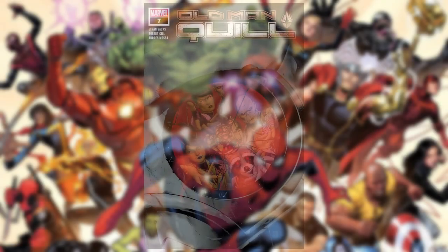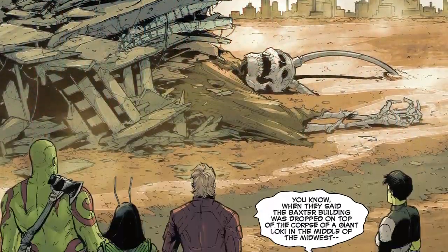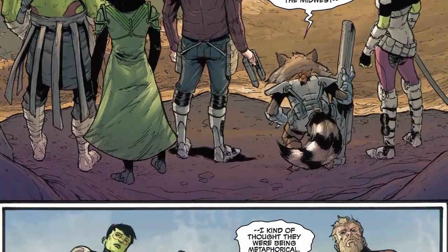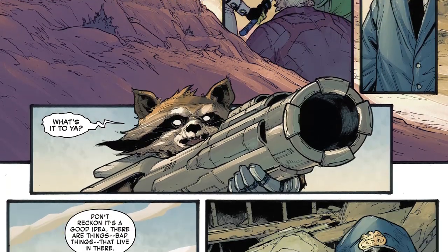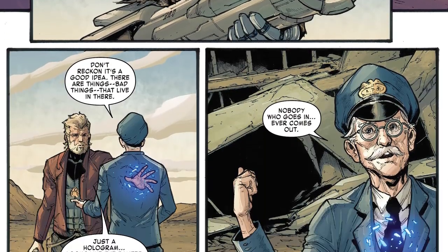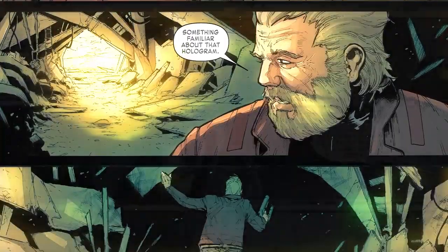Old Man Quill Issue 7 sees the Guardians finally reach the destroyed Baxter Building, which was dropped on a giant Loki. Heading down towards it, they meet Sergius O'Houlihan, the building's holographic doorman. He says that no one who goes into the building ever comes out, and the team head in as Peter knows there is something familiar about the hologram.